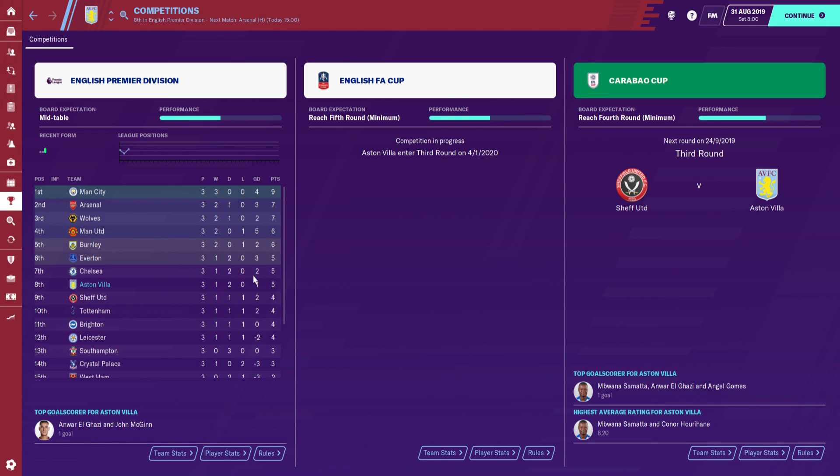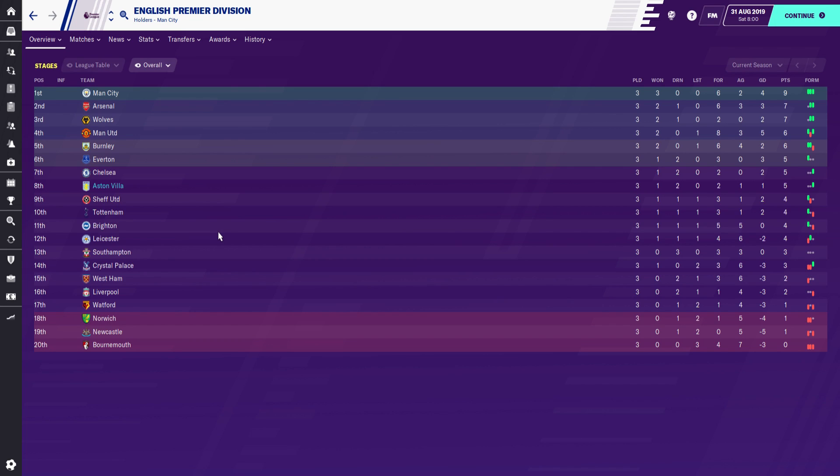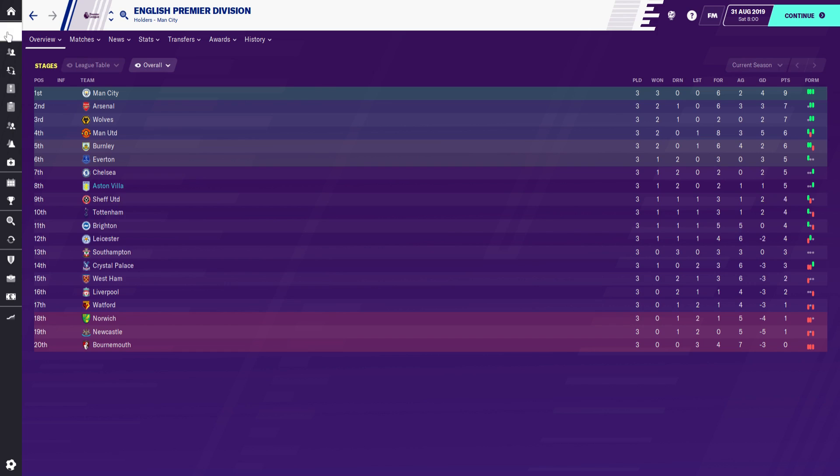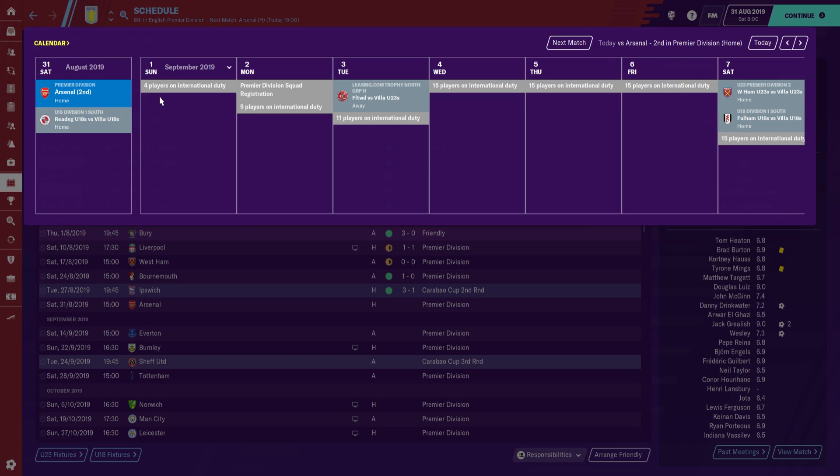In the Premier League, things are looking okay at the moment. We're eighth with just five points. A win here against Arsenal will obviously push us up into those European spots, but it's still early days — only four games in. This is the last game before the international break. It'd be nice to cap off the month, and just look at Liverpool — ever since we drew against them, they haven't been able to get out of the bottom half of the table. I'd take a point from today's game.